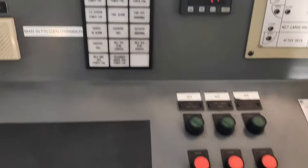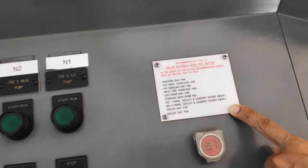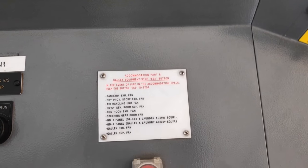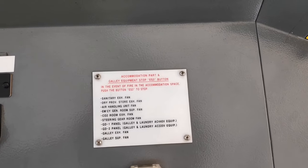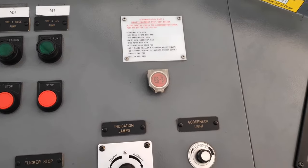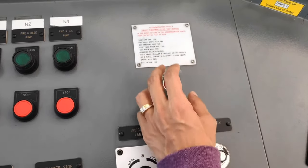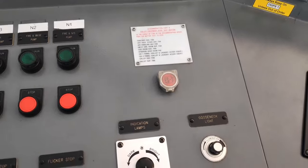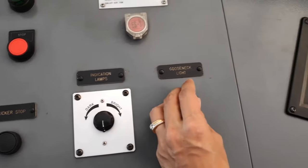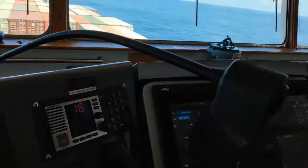Any alarm that comes here has a buzzer stop and flicker stop. For emergency things — in case of fire, we need to stop the ventilation fans. So this is the remote fan stop; if we press this, all the fans will be stopped to assist firefighting. For this reason it is covered with a case to prevent accidental pressing.